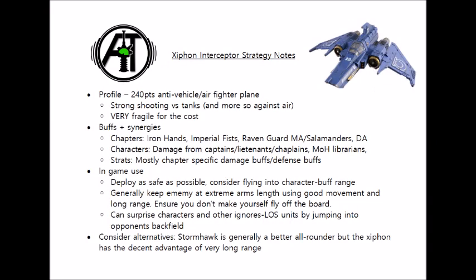In terms of chapter tactics, a few of them can be fairly helpful. In general it's not a plane that massively cares about what chapter it's in, but some can help. Iron Hands, with their 6+ feel-no-pain type save, will help alleviate some of the plane's durability issues, and not degrading as fast is particularly potent on it since it degrades a bit earlier than some other vehicles. Boosted Overwatch isn't bad, and automatically rerolling 1s to hit means your plane is typically hitting on 2s rerolling 1s — very reliable indeed.